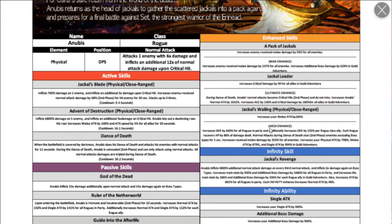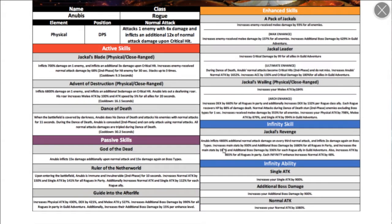The arch enhance increases dex for all rogues and additional dex per rogue class in your party. Each rogue restores up to 88% of damage dealt — basically life steal. Normal attacks during Dance of Death stun enemies, excluding bosses, for one second, and increases melee received damage for all enemies. Also increases physical attack, melee attack, and single target attack inside guild adventure.